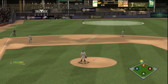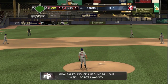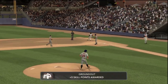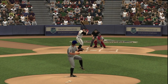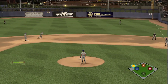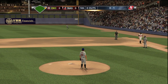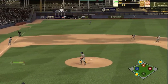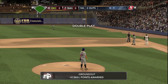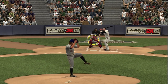It's a fly ball to left and that's caught. Easy ground out. Ground ball to second — throw on the first and that's another error. Two errors for my team, still no hits allowed. Ground ball to short — second to first, six-four-three double play, getting out of that.